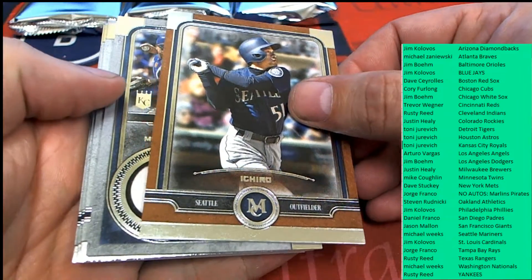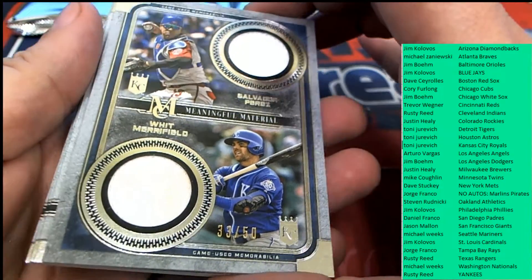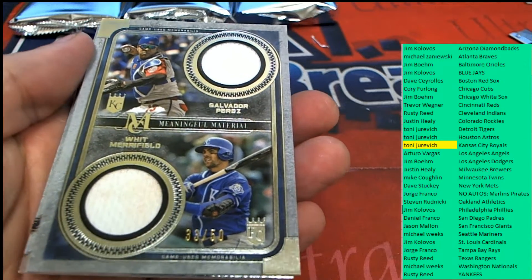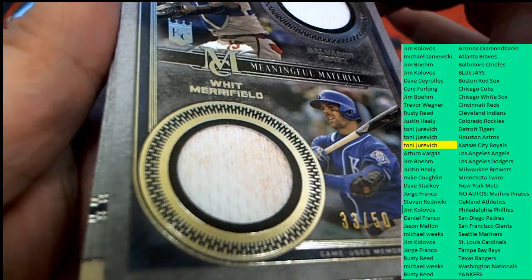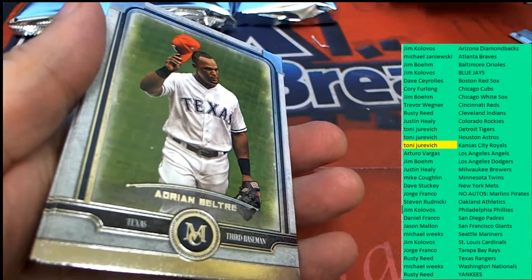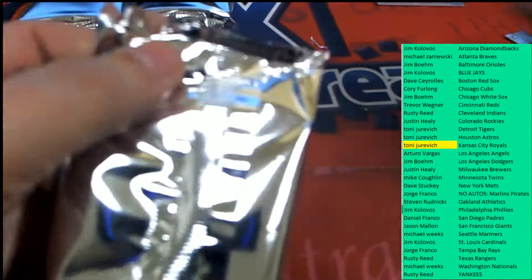Hit number one out of our rip — it's a Royals card. Very nice hit here. Meaningful material for a Kansas City owner, Tony J. Nice hit, Tony. Meaningful materials, and this one might have some dirt — we got dirt on that thing. There's nothing better than a dirty relic from being on the field. That's really cool. Nice hit, Tony J.